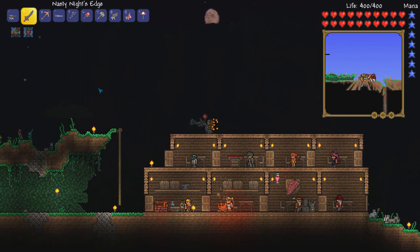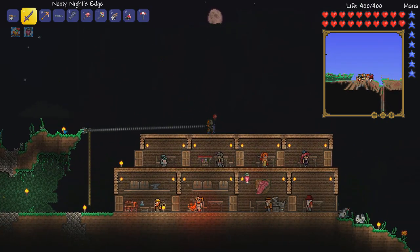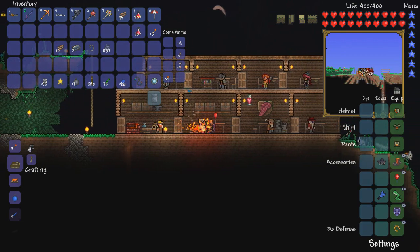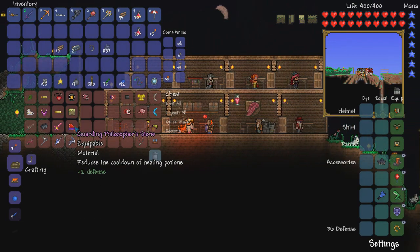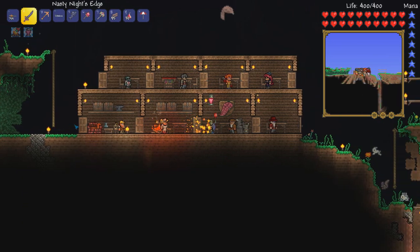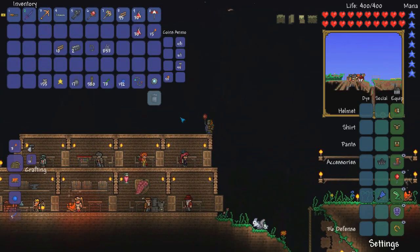As you can see, this is pretty much like an upgraded grappling hook. It's a little bit better than the ruby hook, so I'm going to be using the dual hook from now on. I also got the Philosopher's Stone, which reduces the cooldown of healing potions — I believe it lowers it down to 45 seconds instead of a minute, so 15 seconds faster. Pretty nice.